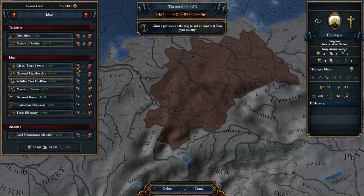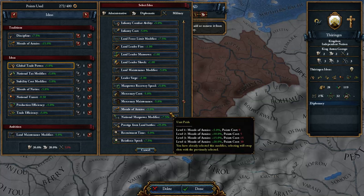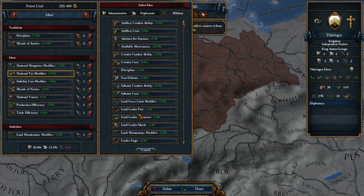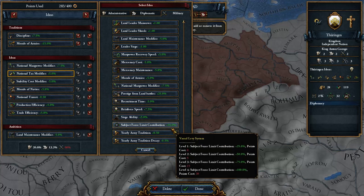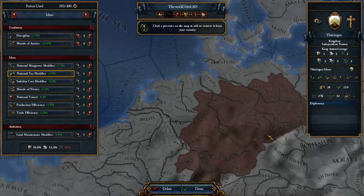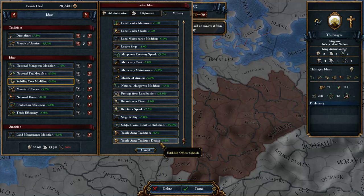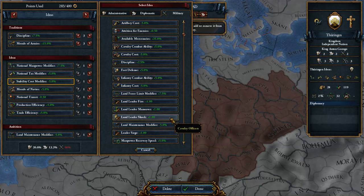Those increase in price quickly. First I'd have a manpower idea, and then an actual maintenance idea — and maybe subject interactions especially in the HRE, since you're probably going to be vassalizing electors. I'll leave tax modifier, change it, and instead find maintenance. There we go.